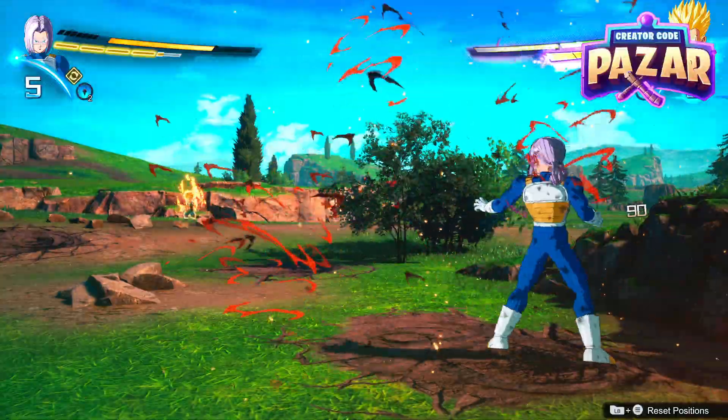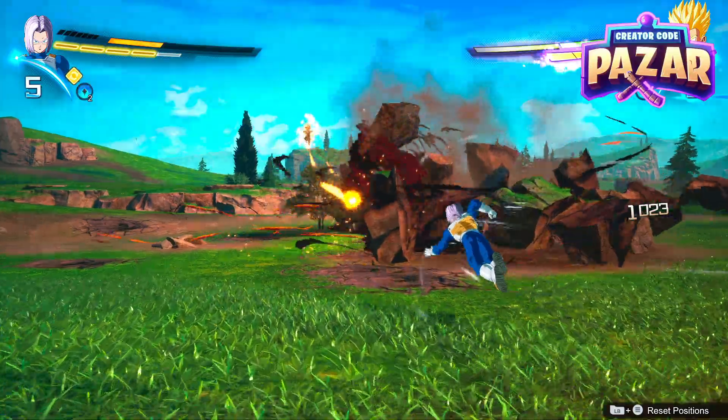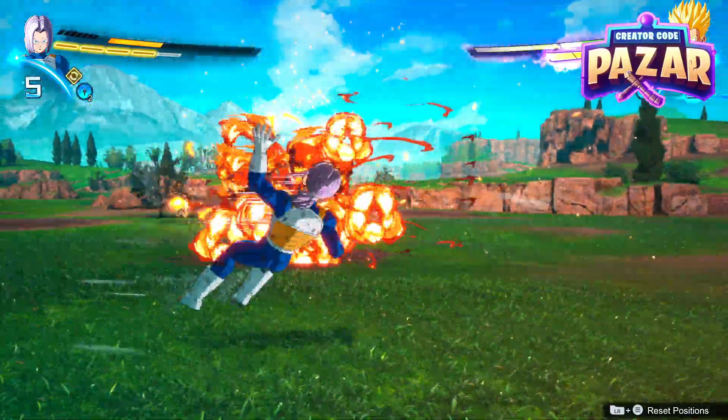You can also just block them by holding down RB. So yes, that is how to block and reflect ki blasts in Dragon Ball Sparking Zero. I hope this helped you guys out and have a good day.